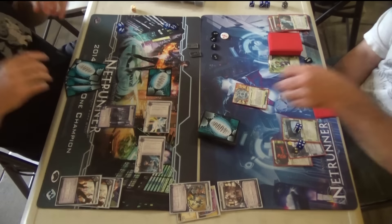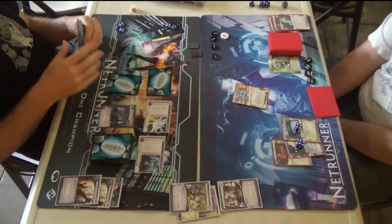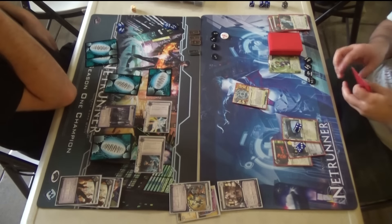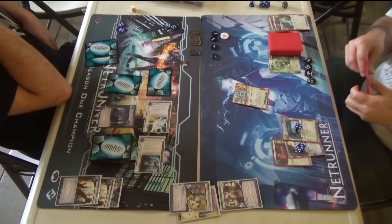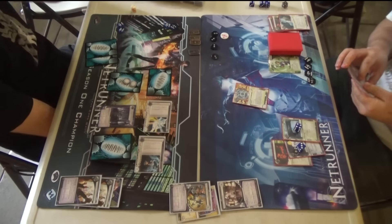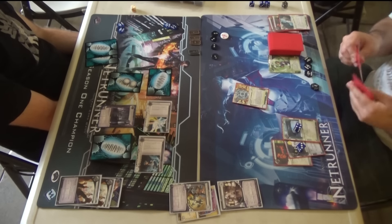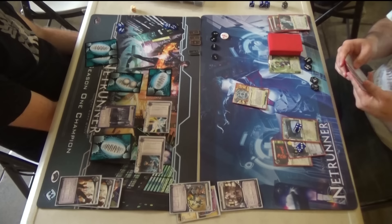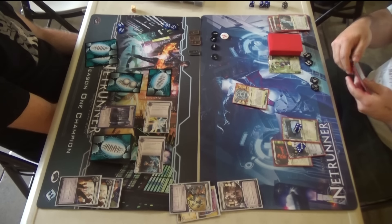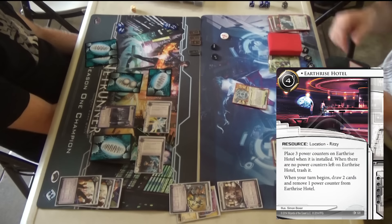Every other agenda except the second Mandatory Upgrades can just be scored out of hand. And scoring Self-Destruct Chips out of hand is just so mean to the runner. The biggest problem in this deck is definitely economy — I don't have enough economy. Engineering the Future not only is money, but it's more money the longer the game goes, and it's recovery from Siphon, and it's everything you could possibly want in an ID. I spent a lot of time clicking for credits, eventually got rid of Successful Demo, and put in a Melange and a Green Level Clearance.